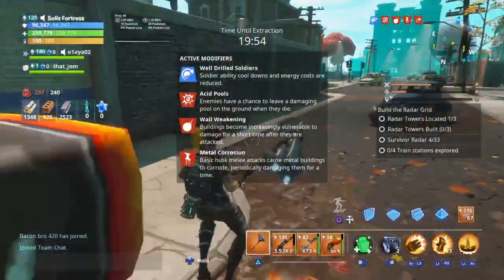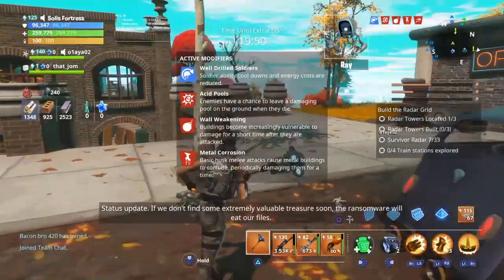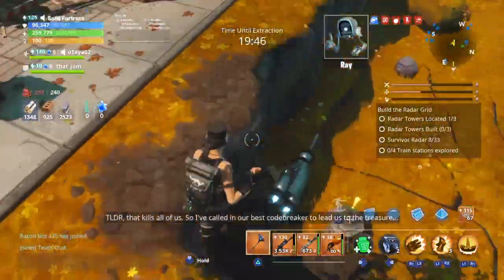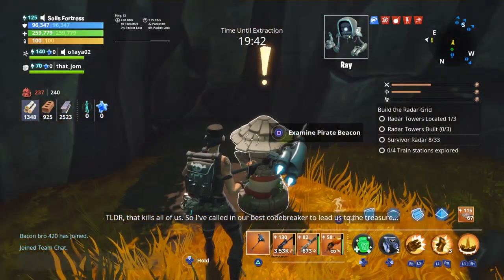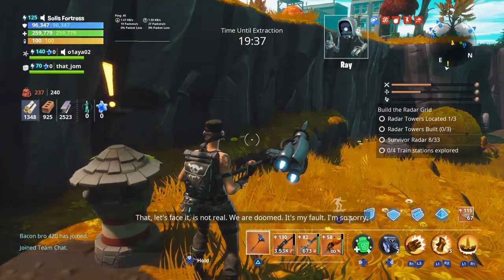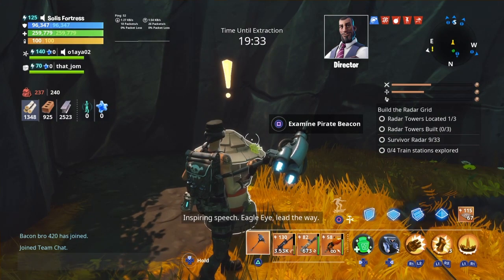Alright guys, so I hopped in the Autumn City. [In-game dialogue]: 'If we don't find some extremely valuable treasure soon, the ransomware will eat our files. TLDR, that kills all of us. So I've called in our best codebreaker to lead us to the treasure.' 'That, let's face it, is not real. We are doomed. It's my fault. I'm so sorry.' 'Inspiring speech. Eagle Eye, lead the way.'